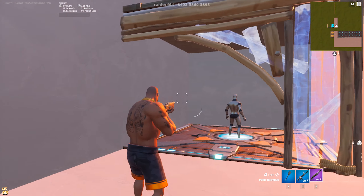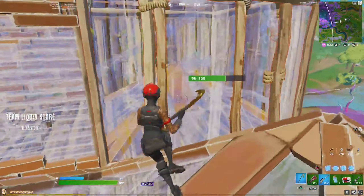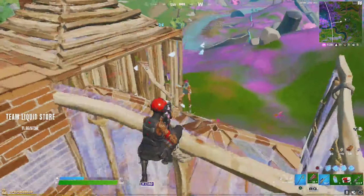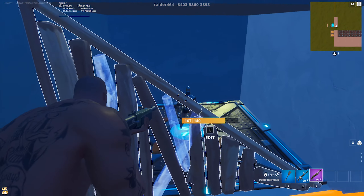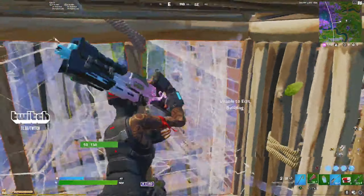One example situation goes like this: you have a wall on someone and you can basically make any edit you want, but instead of going for a jump shot, right hand peek, or anything else that gives you an advantage, you instead go for something like an arch edit, fully exposing yourself and giving you a suboptimal peek. In this situation, it's so easy to get pre-fired or even boxed up by your opponent, and you're basically putting yourself at a massive disadvantage.